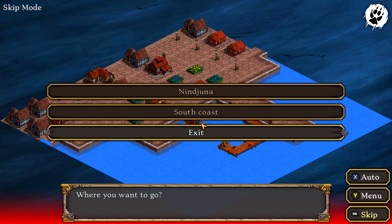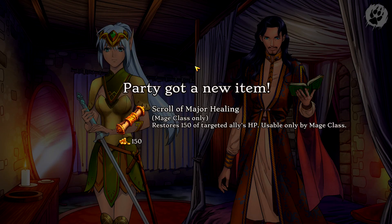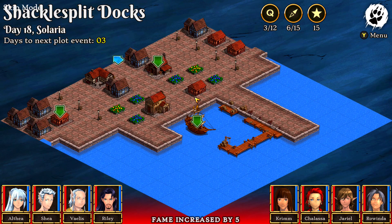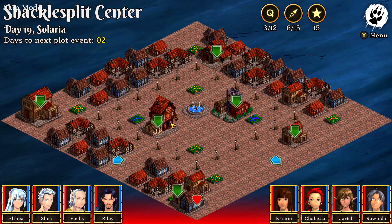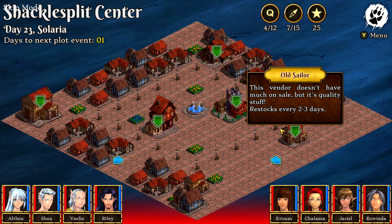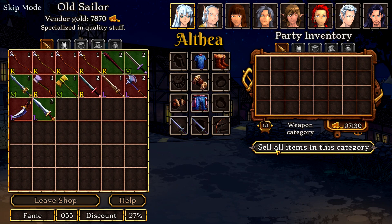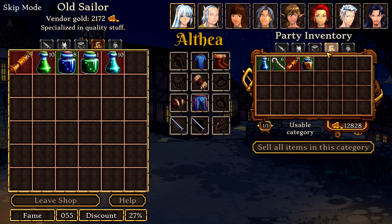Then go back to the docks, click on the ship, and you're going to be given a choice of locations — pick the topmost one, which takes us to a mansion. Search the place by keeping picking the topmost choice and get some loot. None of this really matters, just get through it as quickly as possible and end up back in town. Since you can only do one quest per day, head back into town and click on Rowinda's house at the bottom of the screen — pick relax to move to the next day. Do that twice to get your health back. For the next few quests you'll need money, so head to any shop — the Old Sailor for example — and sell off whatever you have. Go to all five categories and keep clicking sell all items in this category to make enough cash to get through the rest of the game.